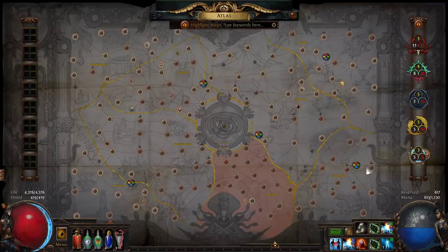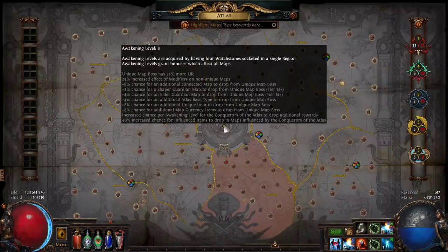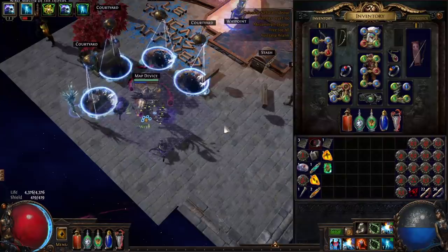I can go with maximum tiers everywhere, as I've done here, or I can alternately remove some of them strategically for various reasons. From the awakening level, you're granted both map mods being made harder and lots of additional map boss drops. However, these don't seem to scale with map difficulty — there's a 4% chance to get a Shaper Guardian map from a unique map boss in tier 14+ maps, whether it's a difficult 8-mod tier 16 or a trivial tier 14 with no mods.